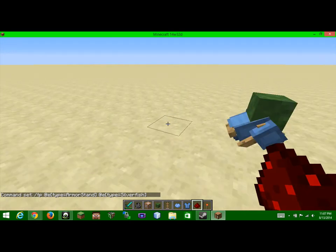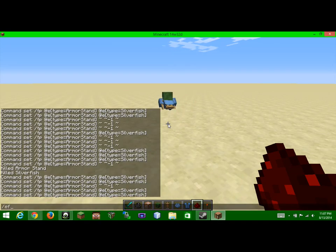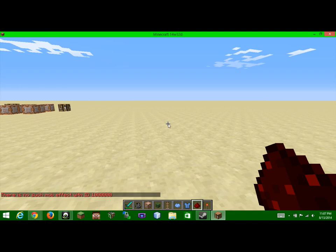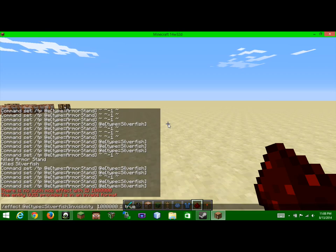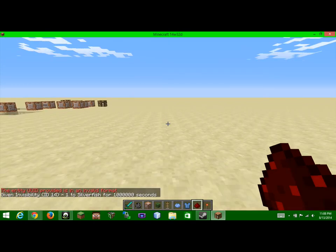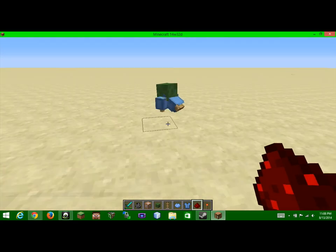So we have our zombie back. We're gonna spawn in the silverfish and now let's see if it works — hopefully it does. Yeah, okay, it works! They all just have to be running at the same time. I don't know what happened last time, it just kinda derped out. That's how you get the walking dead crawler zombie. But the way you get the silverfish invisible, like at the beginning of the video, you do this command: slash effect at E type equals silverfish — run it forever with six zeros, power one. Invisibility doesn't really have a strength. And we're gonna do true, so it hides the particles. Invisibility — yep. As you see, no more silverfish. Just a zombie. Pretty cool.